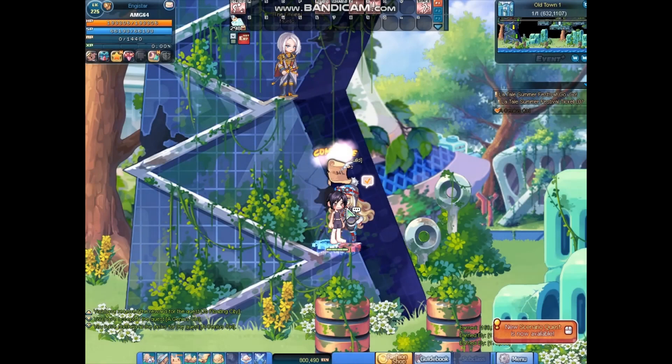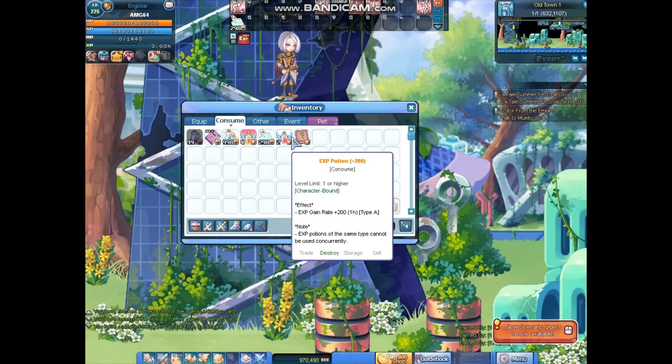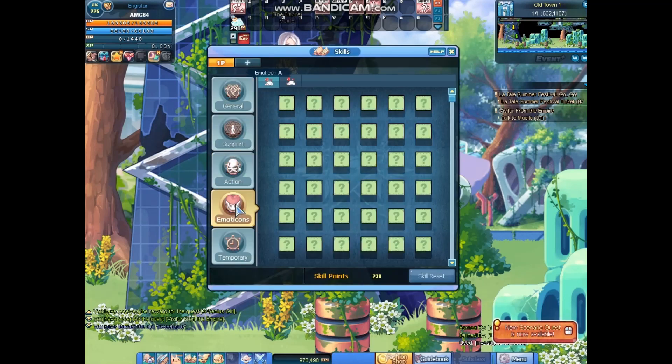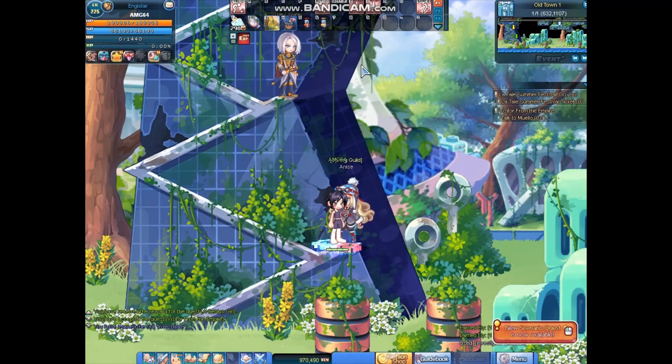Now talk to the girl on the roof — I just saw her right here. It talks to you, skip if you want, then talk to the girl on the roof, press complete. Then you're sent to a place where you have to deal with tons of quests. You need to take the genius girl items — the items that help you teleport to places, investigate, and rescue NPCs for the quest.